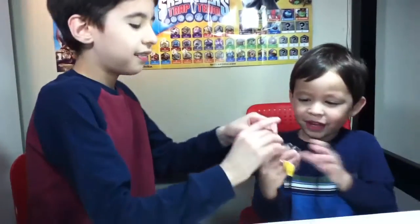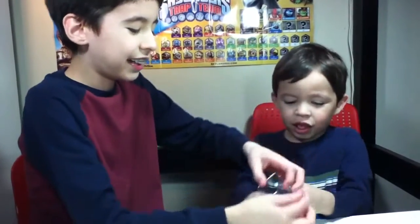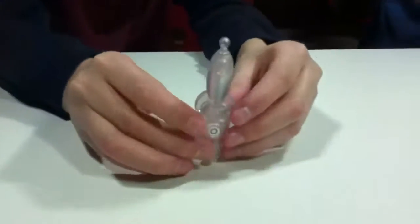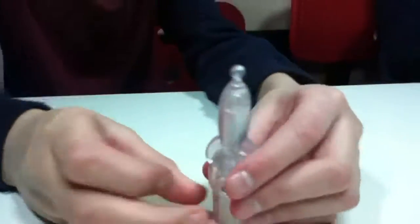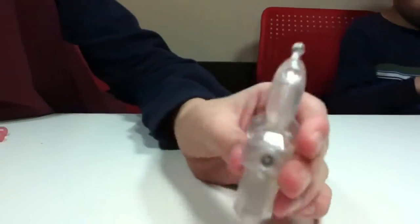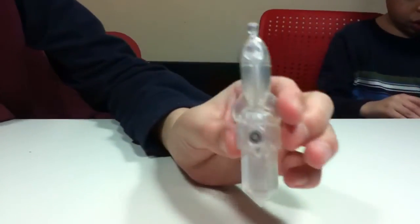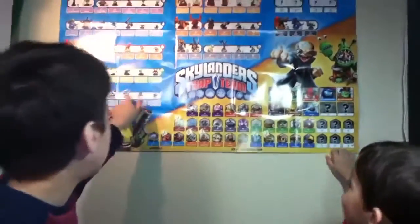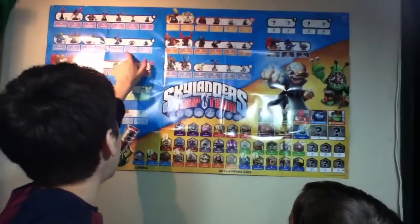Look at the top of it! So this is the light rocket ship. This is an awesome little thing and this is a light trap, which is a new element. You may have seen on the back of our poster — there are eight elements: one, two, three, four, five, six, seven, eight. That's eight elements.